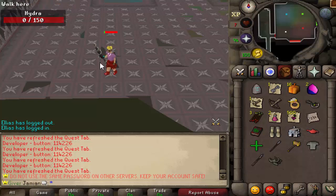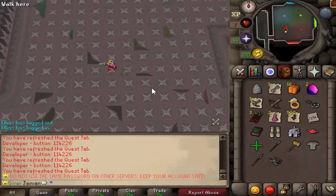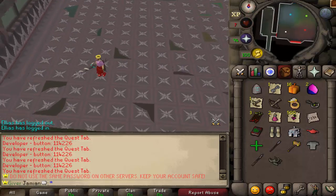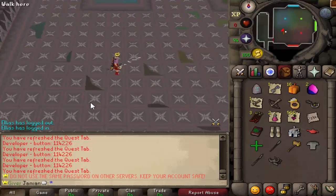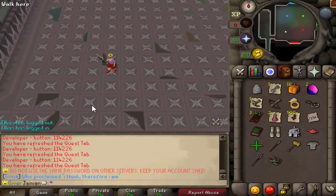I think what we could do is something similar to Old School. Old School has these league things — they're doing one soon called Trailblazer League. It's essentially a separate world where everyone's an Iron Man, you're locked in a certain area, and you have to do tasks to get to other areas. It's kind of like a little mini mode created in a new world. They've done it before, it was fun and well-received, and they're doing it again.